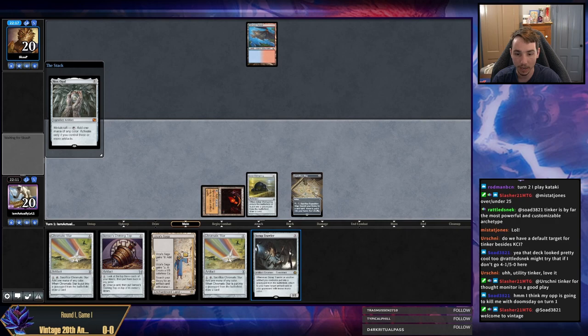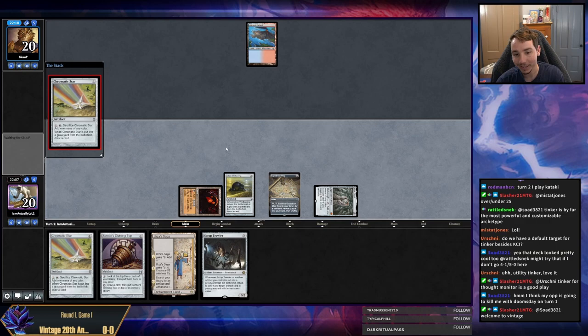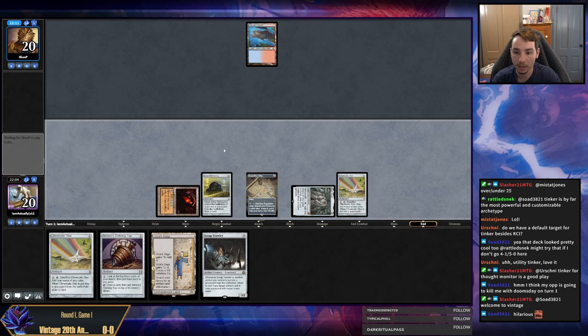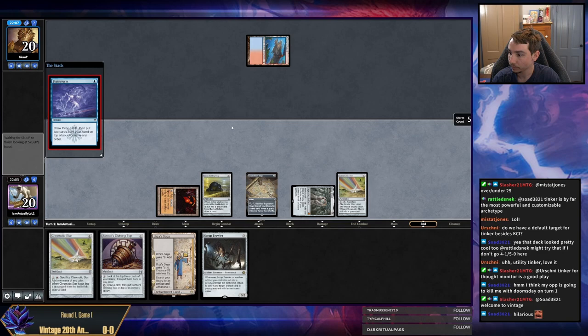One of the constraints of this deck is you only have four KCI, which means you don't have more sack outlets. I don't like that very much. Sometimes I've played Ravagers in the past as additional sack outlets, but I'm also not playing Moonsilver Key in this build, which helped me find KCIs. Is this just an Ancestral? Oh, Brainstorm, sure. Yeah, Doomsday — that's a strong Magic the Gathering deck for sure.